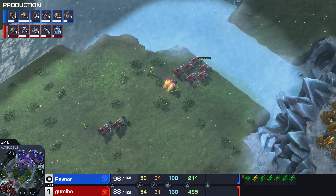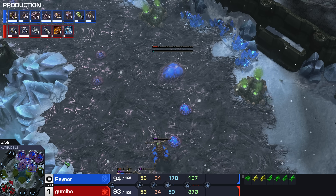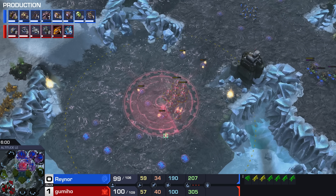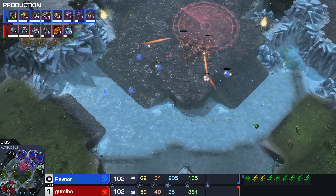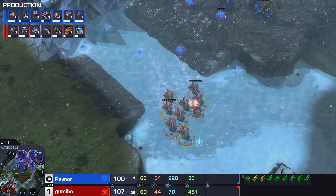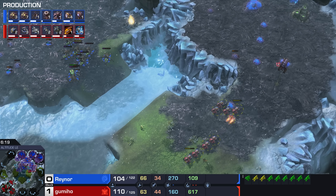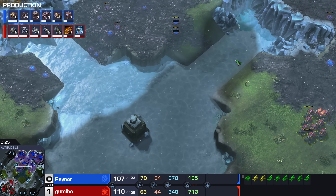This is a very slow Battle Mech though — we're talking six minutes into this game. Raynor has been essentially able to do whatever he likes. He's got full three-base saturation pretty much already. He's going for a fourth Hatchery right now. The creep spread is looking dangerous. Even though killing a couple Creep Tumors is nice, there's already a little bit of that creep spreading underwater. The Zerg units do move faster on Creep, of course.